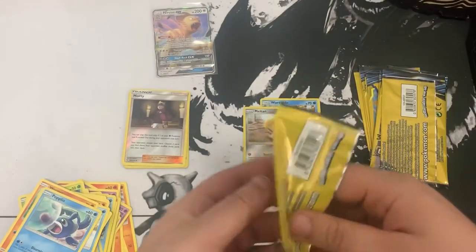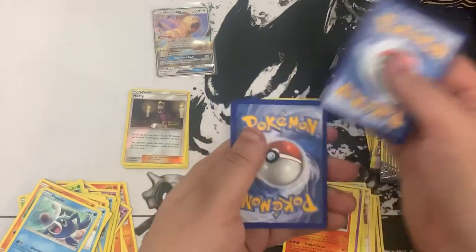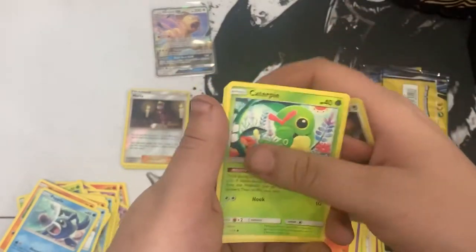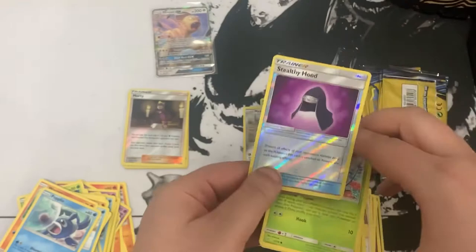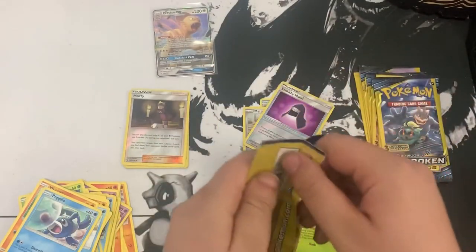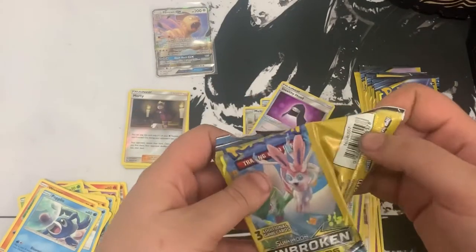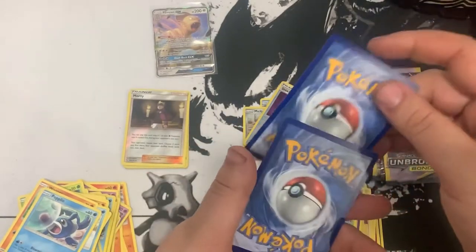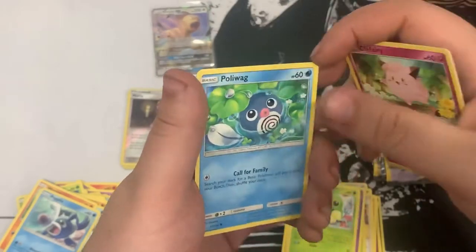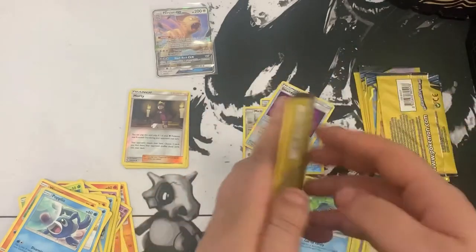Reshiram and Charizard - the card we are trying to get! Here we go, onto the front - we want the rainbow one. We got Dodrio, Caterpie, and Stealthy Hood reverse. We'll take that! Next pack: one to the front - we got Metapod, Clefairy, and Poliwag. No reverse and no hollows.